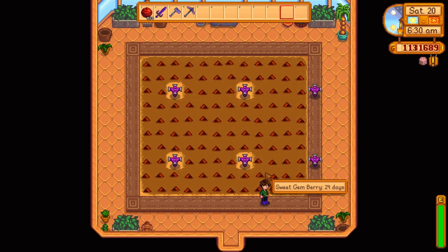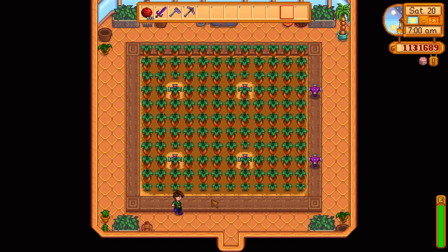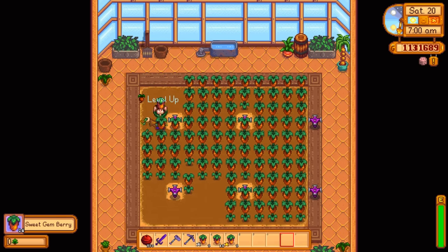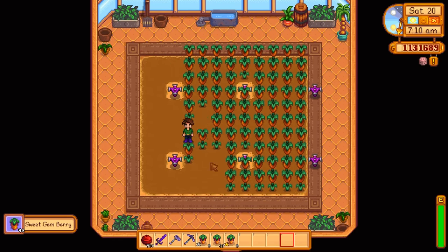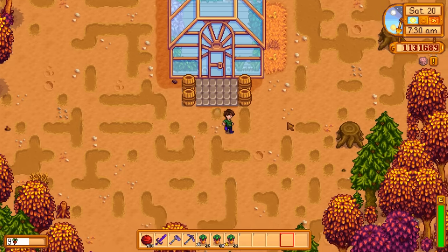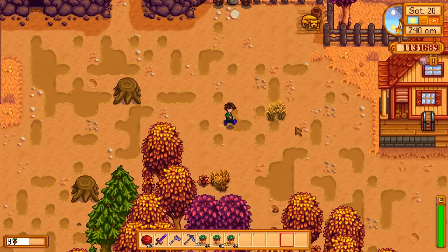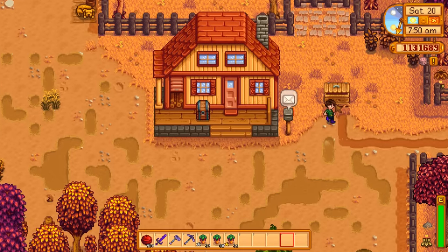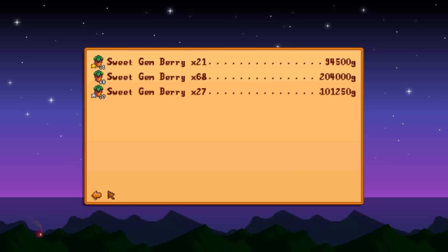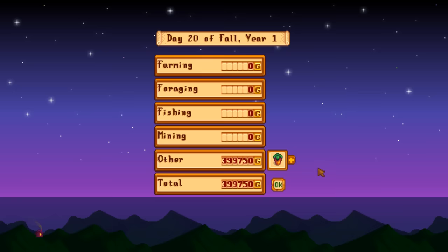Now what about the more valuable choice — the sweet gem berry? 24 days: is it worth the wait? These are largely free, since you get them through the seed maker multiplication cycle in the greenhouse. Normally when I'm building these up I have a seed maker down the side somewhere, so I can continue expanding valuable crops while growing less valuable ones around them. Again these are unfertilized: 21 gold quality, 68 regular, 27 silver. 400,000 — and you didn't have to buy the seeds, so that is basically pure profit. 400,000 for 24 days, and those are unfertilized. Do fertilize these with quality fertilizer and you'll make even more.